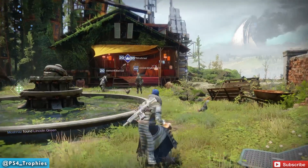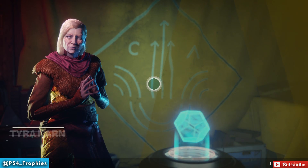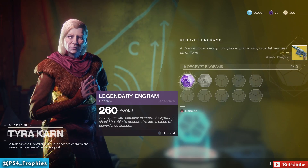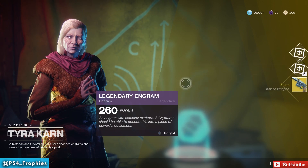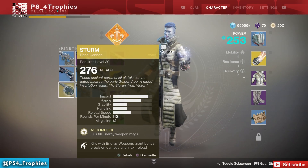Our next step is to talk to Tyra, so go ahead and do that. She's finally going to hand us the Sturm after all that. Not too difficult, just a little frustrating as far as getting the exotic engram goes.